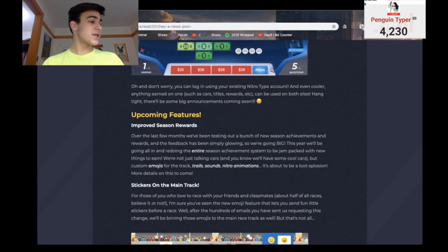And then upcoming features — this is actually probably the most important part of this whole news post. Over the last few months, they've been testing out a bunch of new season achievements and rewards, and the feedback has been simply glowing. So they're going big — redoing the entire season achievement system to be jam-packed with new things to earn. Not just cars — custom emojis on the track, trails, sounds, nitro animations. It's about to be a loot-splosion. More details to come.